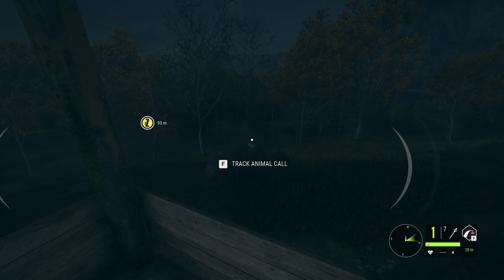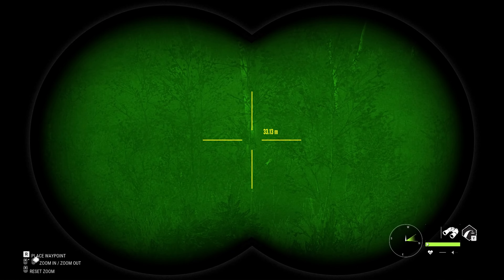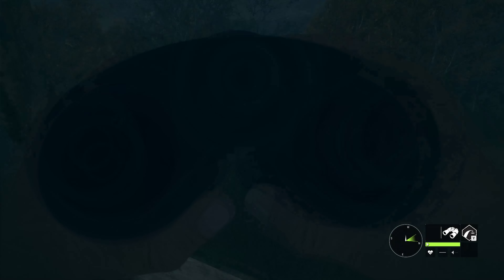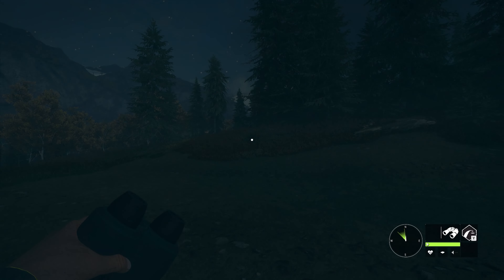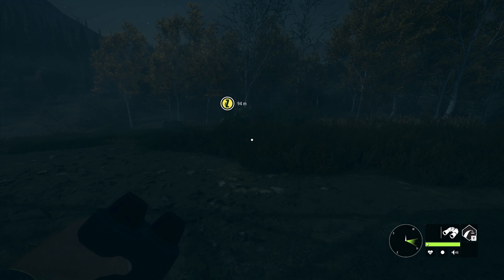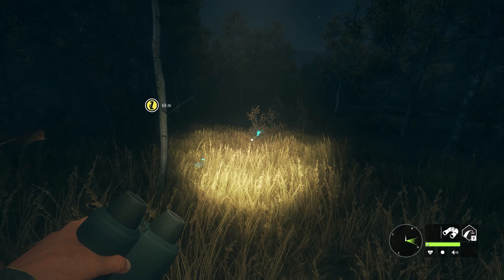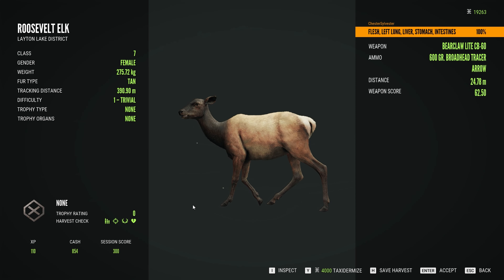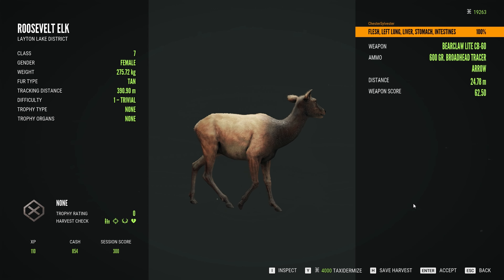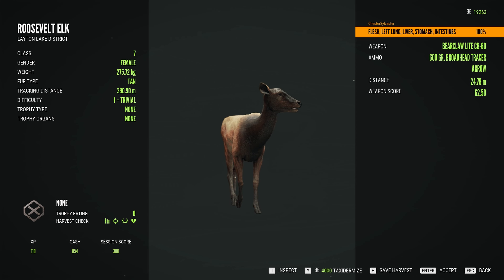That one connected well. She is another level 1 cow, so no score for her either. I got her on the lung, liver and stomach at 24 meters. With two elk from a hunting stand in the bank, I completed the objective.